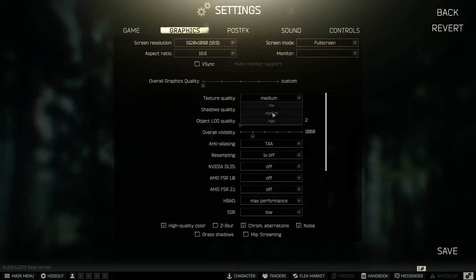Texture quality — I highly recommend going to High and keeping it there. It will prompt you to restart your game, which you'll need to do. Shadow quality — if you're running a 20 series or higher, medium should be fine. If you're running a 10 series or lower, go to Low because shadows are an FPS hog. If you're running a 30 or 40 series, you can go up to High or Ultra, but I just recommend Medium to get more FPS — the game still looks perfectly fine at medium.